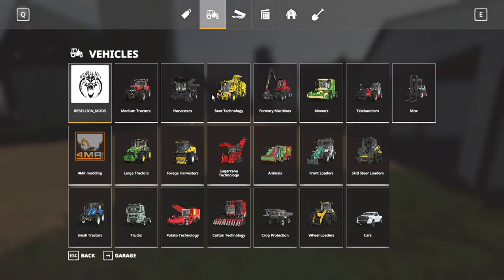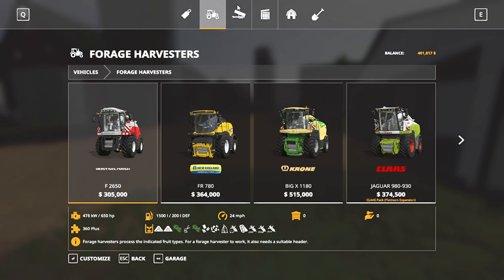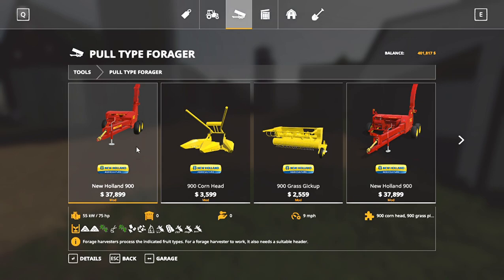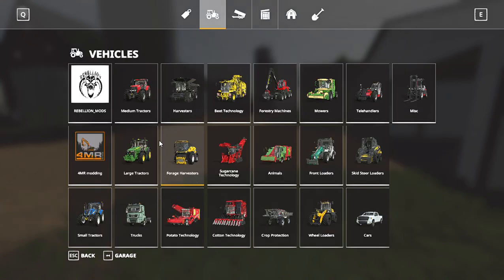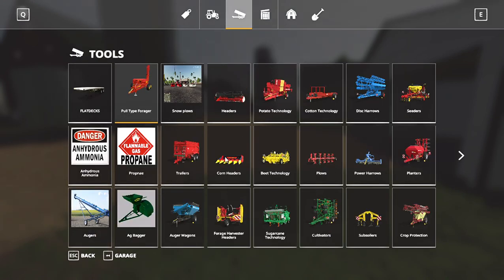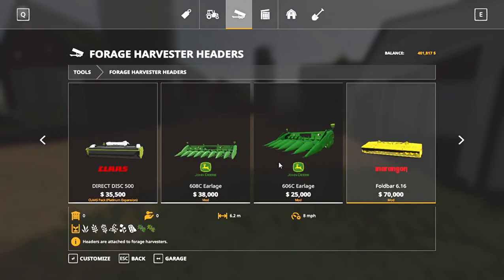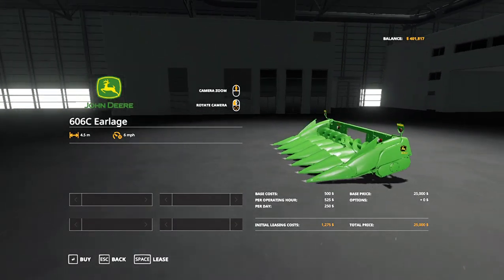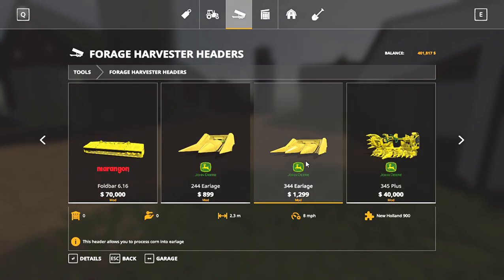Let's see what we got. I don't know if I'm going to go self-propelled or pull-type. I could get away with leasing one, but then again I could also just buy one and be done with it. This one — I can't remember if I did it right or not. That would be on a self-propelled, and this would be on the pull-type.